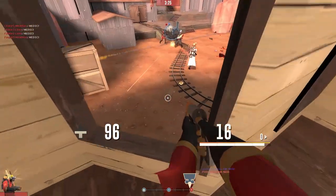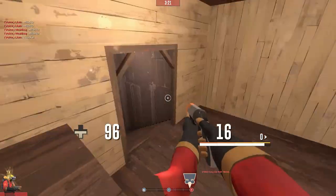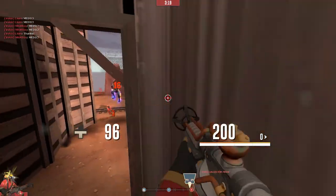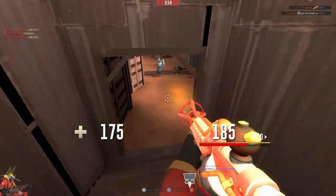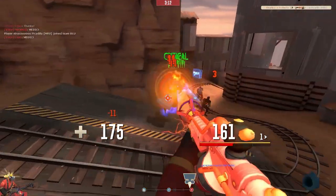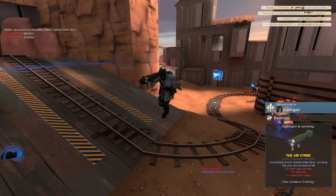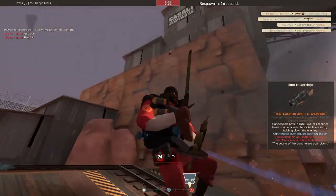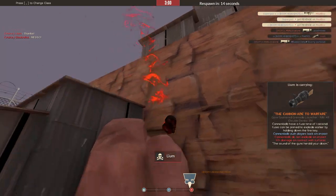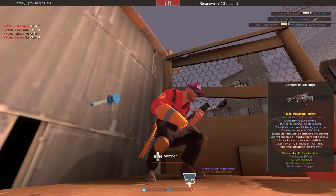Where's my Medic? I'll taunt and then rush them. He shot me with the Airstrike — I never thought I'd actually get killed by one. Without a Medic, the Flogistinator isn't quite as strong. It's still really strong but with the Medic it's just really powerful.